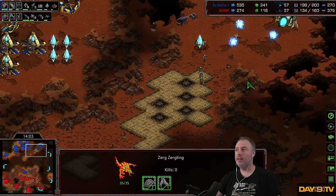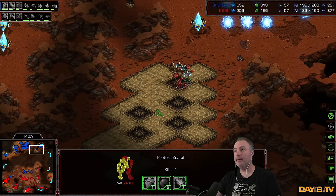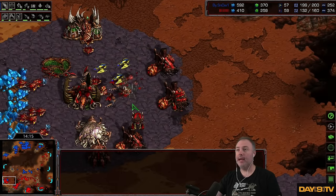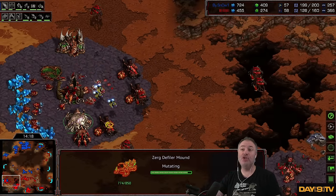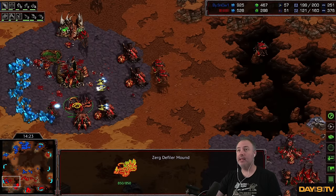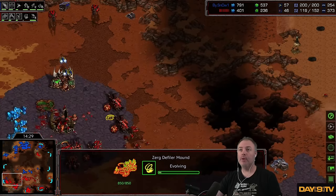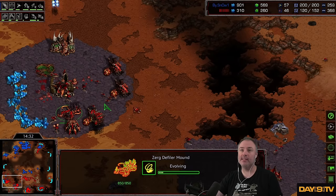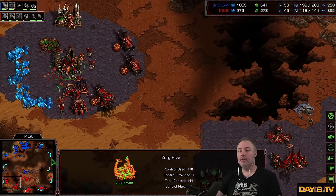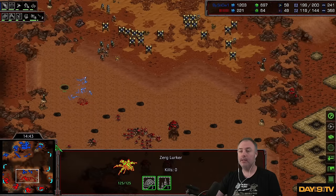More annoying little Zergling things here — and these are plus two Carapace cracklings, so sometimes they can do amazing wonders. The mass DT drop — Noni used to just wreck me with this stuff. DTs kill bases so fast, they kill everything so fast. Four DTs. Noni used to do double shuttle mass DT drop. It was such a nightmare. All the while, Snow is slowly storming, storming, storming, trying to get more control.